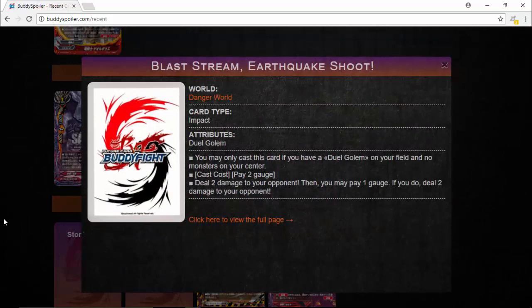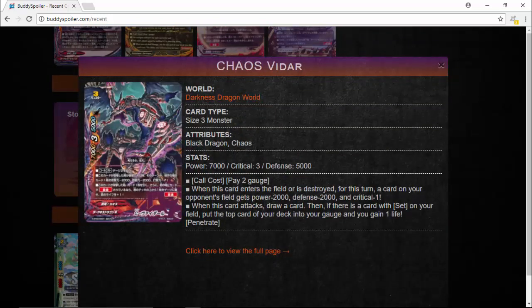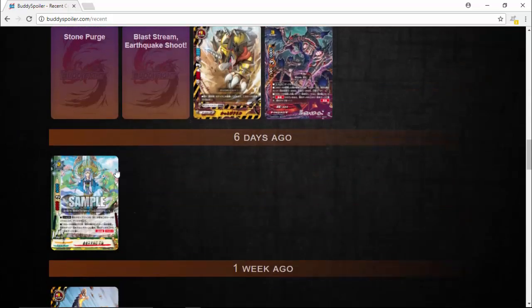There's an interesting split damage impact card for Dual Golems — I believe there's art on the wiki somewhere. And then Chaos Vidar: interesting card — when it enters the field, according to the opponent's field, it gets power minus 1,000, defense minus 2,000, and critical minus 1. So basically it's a debuffer. You can use Chaos Strain to destroy it. For example, at the beginning of your opponent's attack phase, call this card from your hand. Let's say your opponent has Ball Bots on the field — minus 1 crit to Ball Bots. Ball Bots strikes and takes down your gear gone center. Chaos Strain destroys Chaos Vidar, and that's another minus 1 crit to Ball Bots. Plus when it attacks, draw a card. It has other abilities as well: if set, gain gauge and life, and Penetrate. It's an interesting card — definitely a triple rare if I remember correctly.